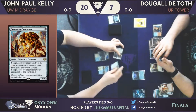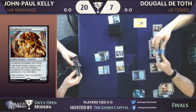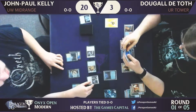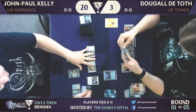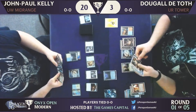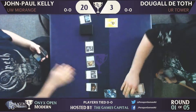Scrapyard Scrounger definitely plays a role in those graveyard strategies. The effect that does exist in red is Incendiary Flow, but it's got the problem of being sorcery speed, which makes it struggle a bit against so many threats. There are a lot of flash threats in the Blue-White Flash deck, and JP has a couple of those flash creatures in his deck as well. And Dougal is just getting beat down by the Scrounger and the other Inspector.